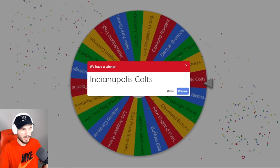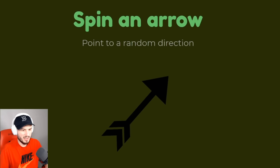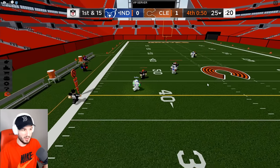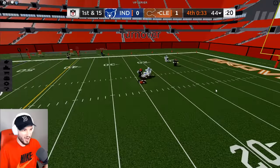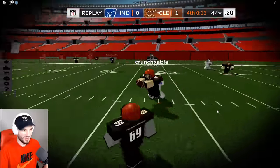The Raiders with three. The Colts have won the wheel — they're going northeast, invading the Browns, a 4v4. Indy with the comeback. Dot route. Cleveland just got to find a way to get a stop. Nice tackle. Colts need somewhere to go — INT. And Cleveland gets the W.